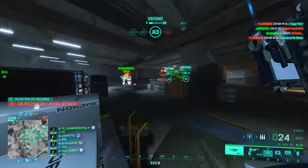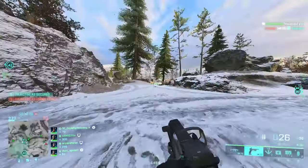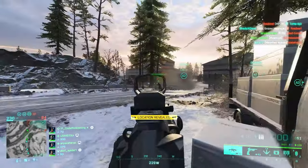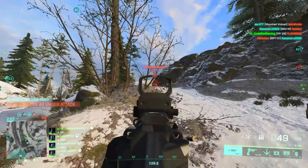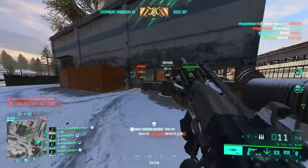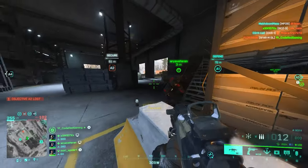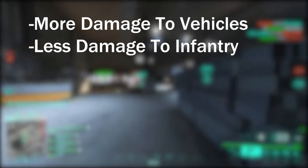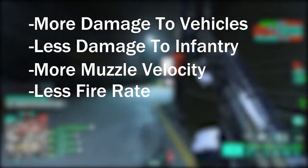Lastly, we've got Armor Piercing rounds. They deal damage to armored vehicles but less damage to infantry, and their damage drops quickly against infantry. The damage they deal to armor isn't even tempting enough to use them. Muzzle velocity is as fast as High Power most of the time, but fire rate is the slowest possible in almost all cases. Probably the only weapon worth using Armor Piercing on is the NTW-50, the anti-material sniper rifle, which makes it even stronger against armored vehicles.